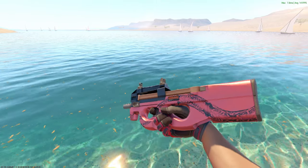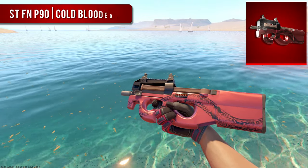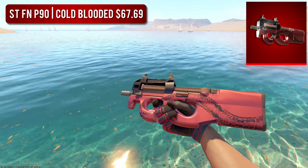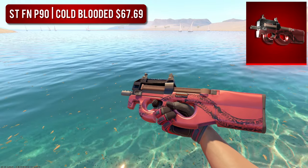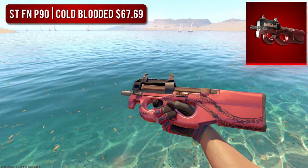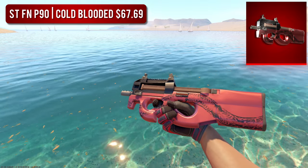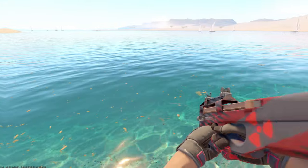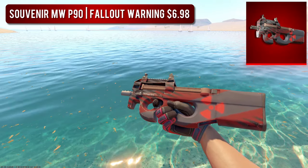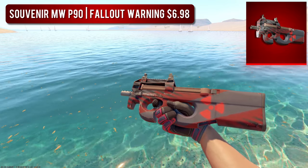Next up, we have the P90. For the high-tier P90, we went with an absolute classic in the StatTrak Factory New Cold-Blooded. When I was making this list, I was honestly surprised that the Cold-Blooded was so cheap in that wear — the more people trade these up, the more they go up in value, but I thought they were worth a lot more. It is a pretty OG skin, but I'm not a big fan of the way it looks. And I kind of feel the same way about our budget option, the Souvenir Minimal Wear P90 Fallout Warning. Quite frankly, there aren't that many good P90 options in red.